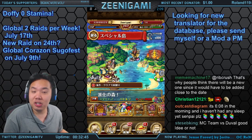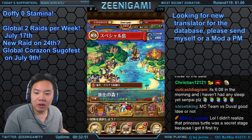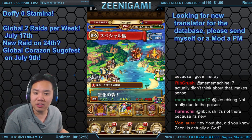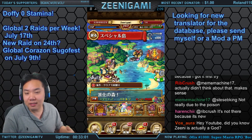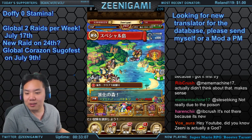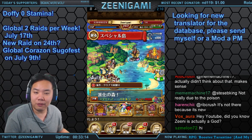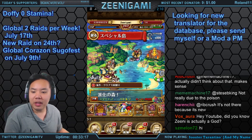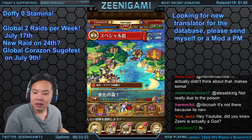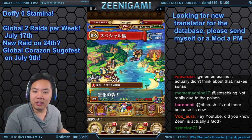On the global version of One Piece Treasure Cruise, we can't show any of this because their in-game announcement is still slow and they haven't caught up yet, but we are getting some very exciting things. We are getting two return islands per week. The first return islands starting on the 12th are Sadie and Hina, then after that Zeph and Axe-Arm Morgan, and then after that Domino and Khalifa as weekly islands.